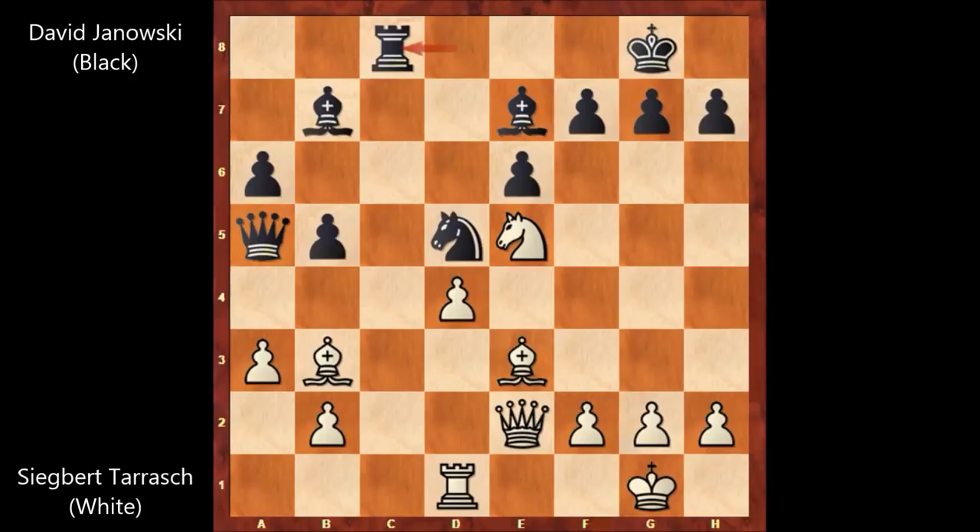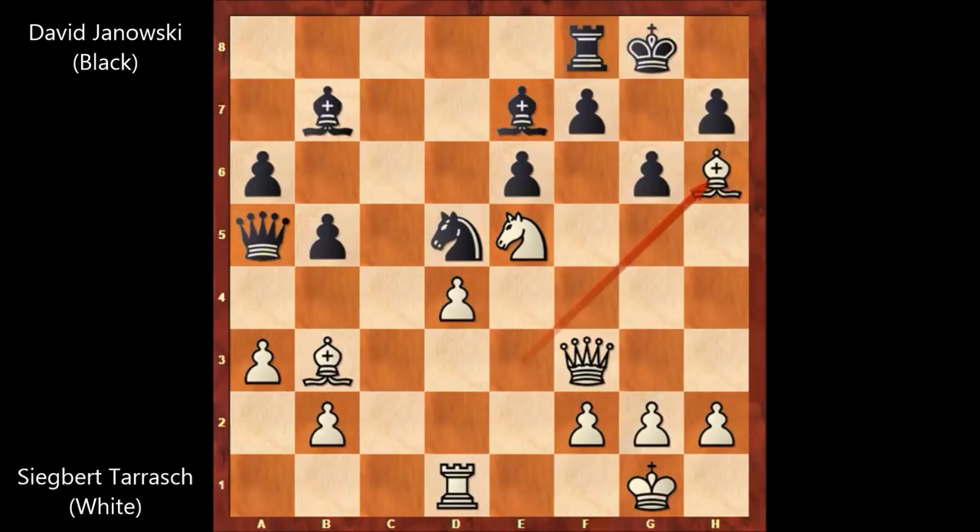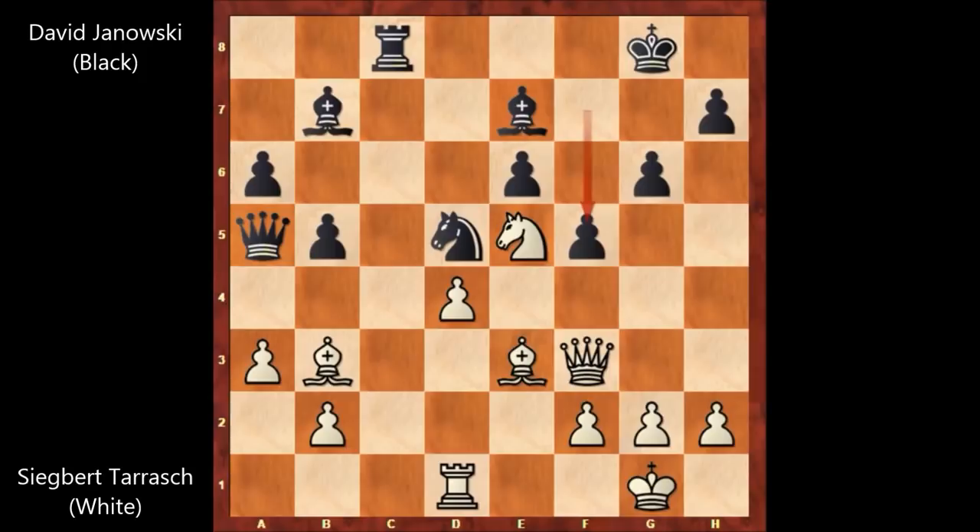He played Queen to H5, attacking on F7. After defending, Queen to F3, attacking on F7 again by Tarrasch. We have F5, blocking and defending. If Rook to F8, then Bishop to H6 and black is losing — you can't defend with the rook, it's over for black. So F5, and Queen to G3.